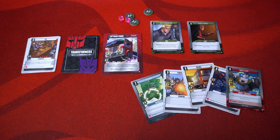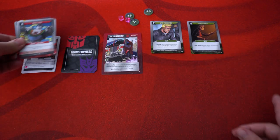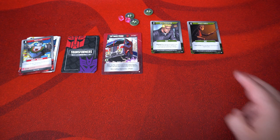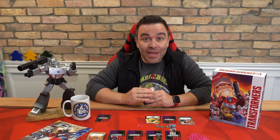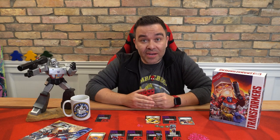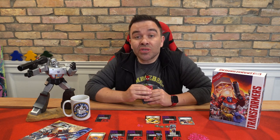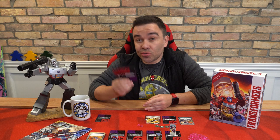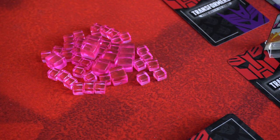Once you're done battling a robot, all cards you've played up to that point are discarded into your discard pile, unless a card has the ongoing keyword, in which case it stays in play. Any unused move or power remaining on discarded cards are lost, but you can still continue your turn using the cards you had in your hand.